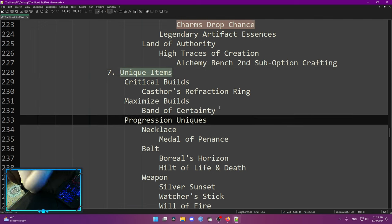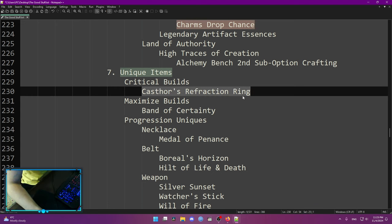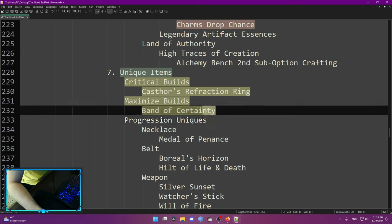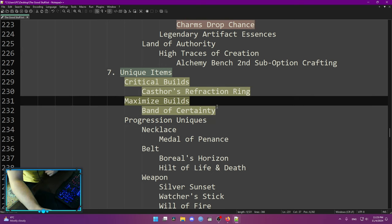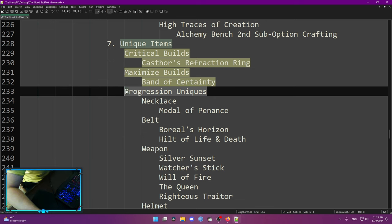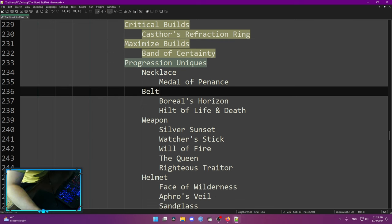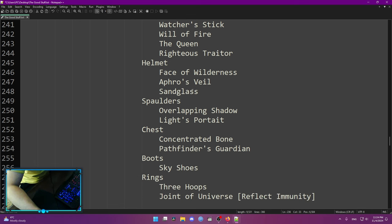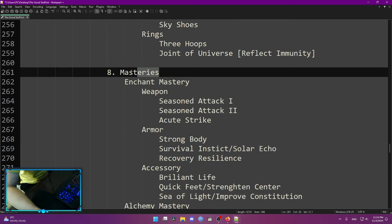Unique items: these drop really often in the game. You don't need to buy them — they're going to be cheap at some point. For critical builds you want Caster Refraction Ring — no questions. For maximize builds you want Band of Certainty. These rings for these specific builds are going to be an insane amount of damage. After that there are progression uniques which are good uniques you can check out — I won't talk about them all but they drop anytime you do chaos statue content, and some even drop in campaign.